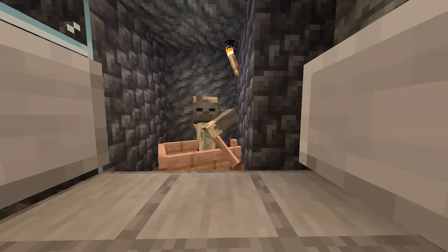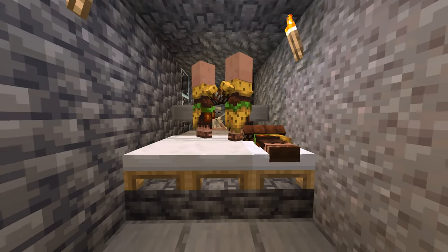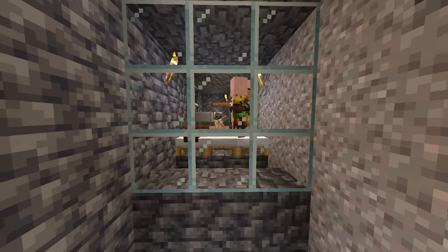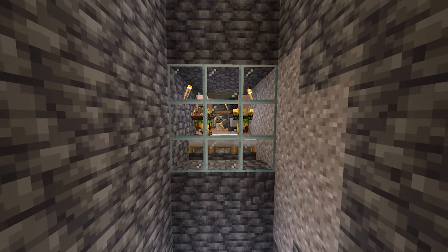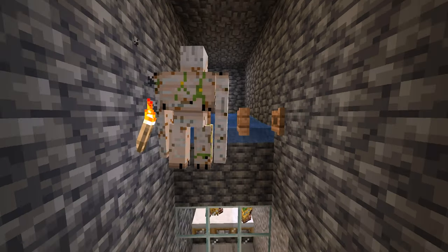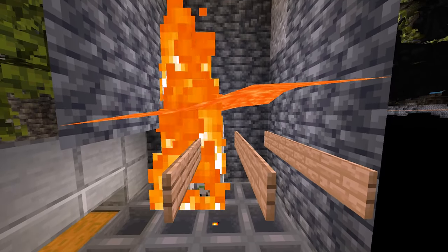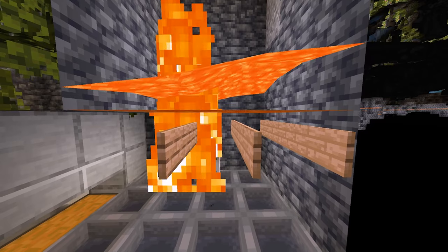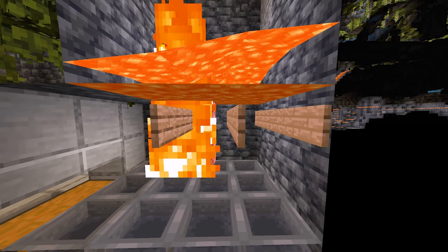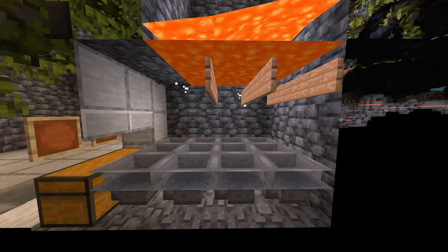We will need one zombie trapped in a boat so he won't despawn, three villagers who can see the zombie but are also able to sleep at least once every 20 minutes, a spawning platform for our iron golems, and a killing chamber made using just one bucket of lava and a bunch of signs.